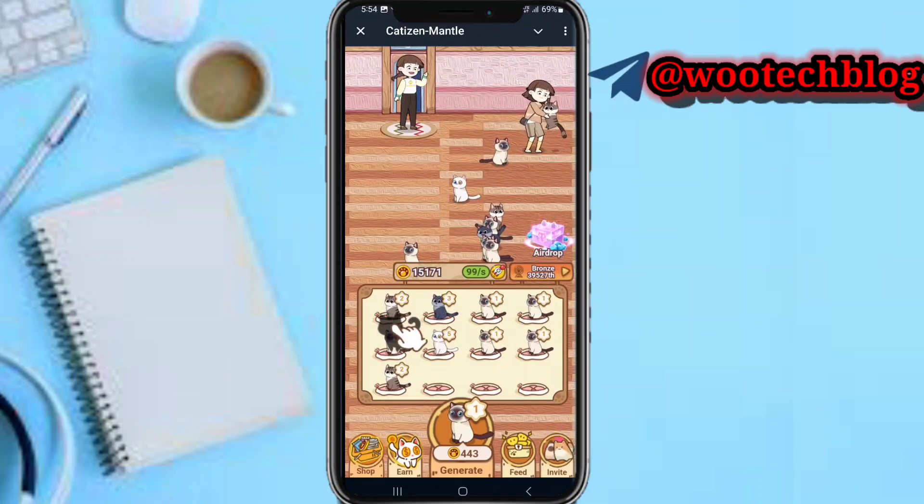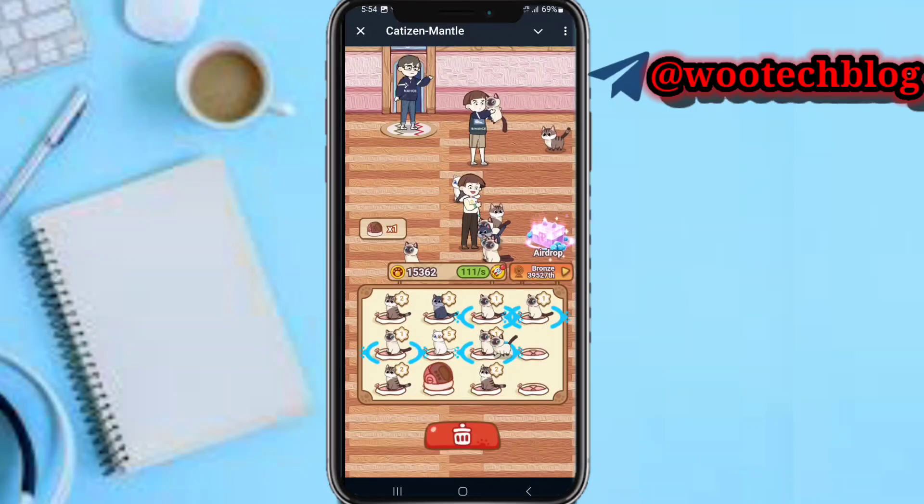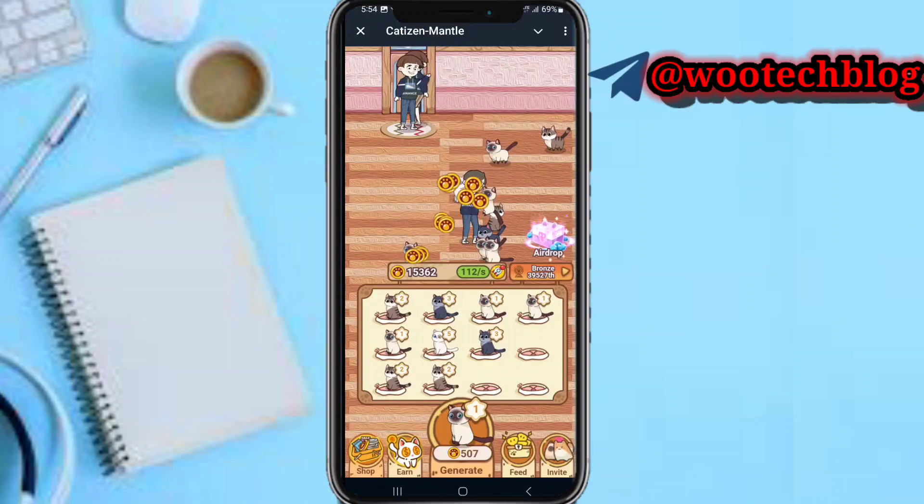As you can see, if you are a new CatSusan user, you want to access the shop, feed, or invite buttons. To activate all these buttons, you need to generate cats and then match cats of the same level to upgrade them. Match level one with level one to get level two, then match two level twos together to get level three.